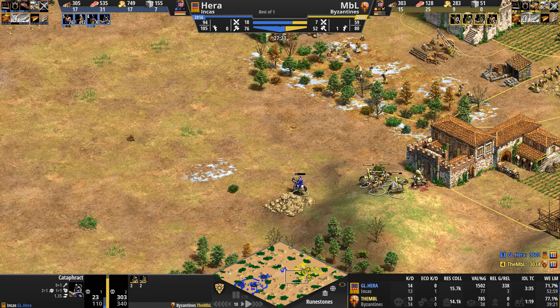Hera just collapsing his entire army on top of these monks, keeping them safe — he's training three more. Two scout line units are dead. Hera says, you know what, I'll just keep this little area. Most of the time the pro players do delete those things. NBL now sees a castle going up in the middle of the map. Hera is going up to Imperial. Another conversion on a light cavalry unit — what's the conversion count at right now?